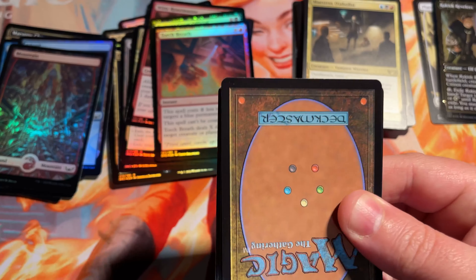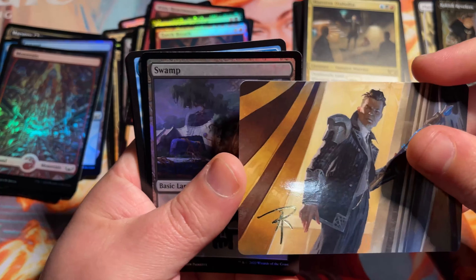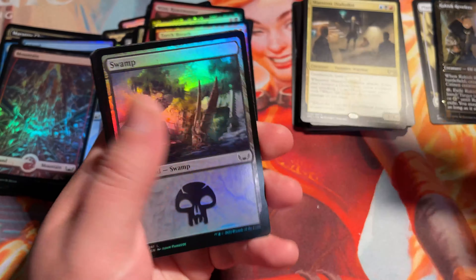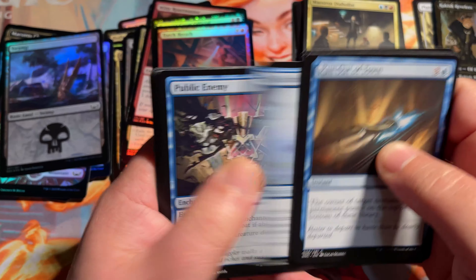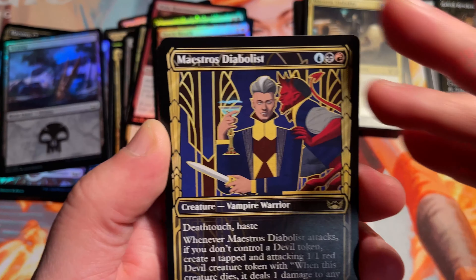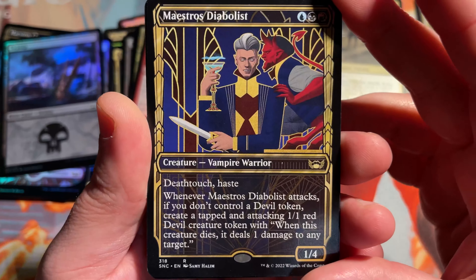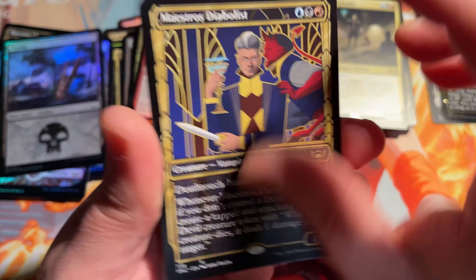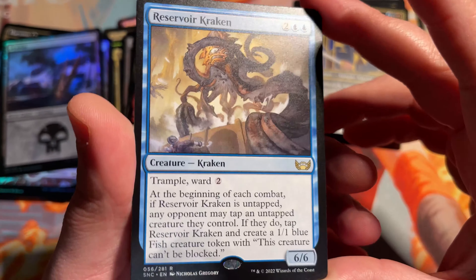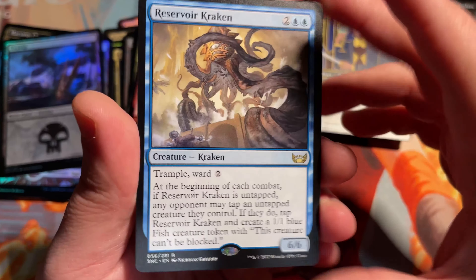Here comes a set list card coming up, it looks like. There's another signature card — this one is Backup Agent by Aaron J. Riley. I am running low on batteries, so I'm going to try to speed a little bit faster through this. Maestro's Diabolist — this is the showcase version of it. A Reservoir Kraken — not a bad card at all, might see some play in some EDH decks.